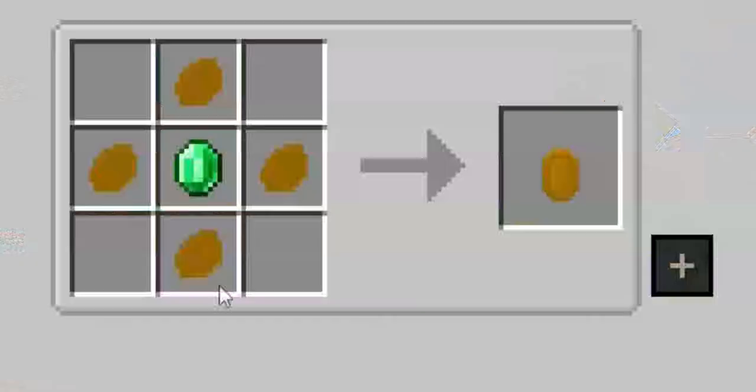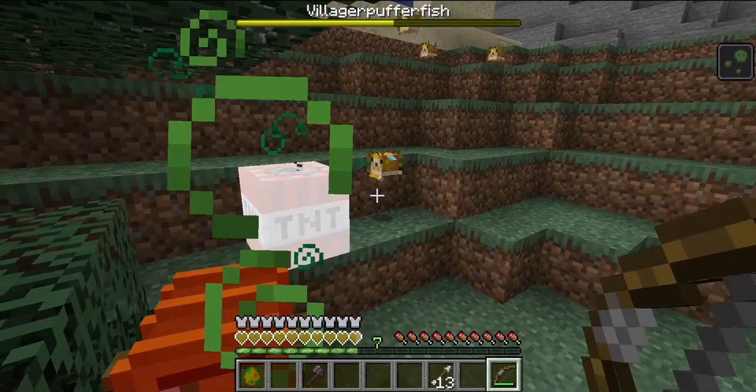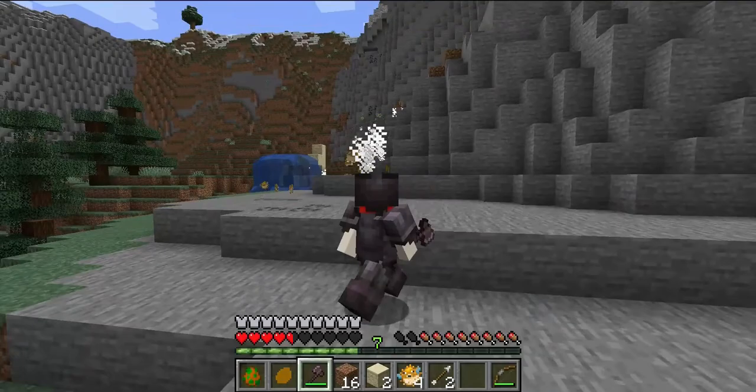Here's the recipe for the fishy emerald. The boss has 150 health. Once you defeat the boss, you'll have a bunch of pufferfish fragments as well as the fish blade.